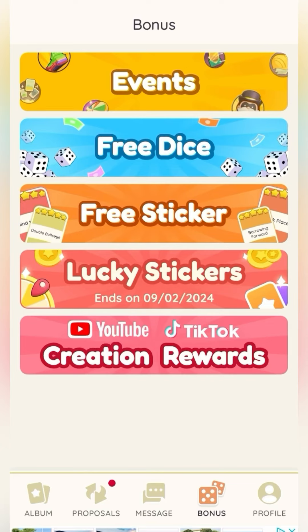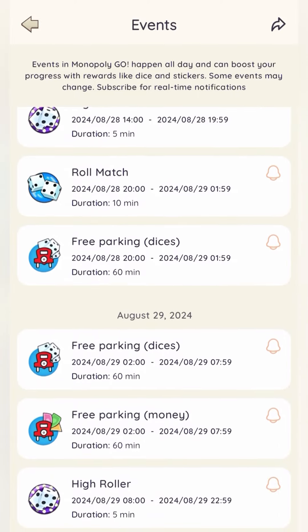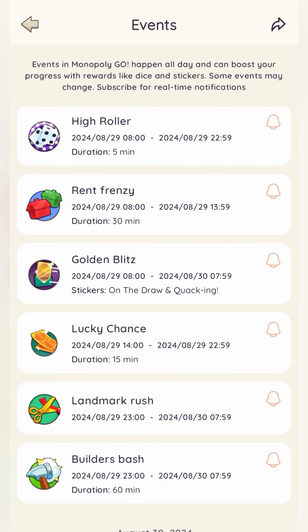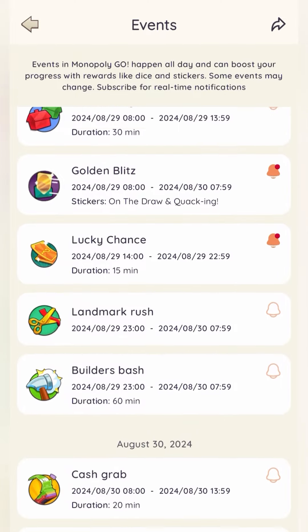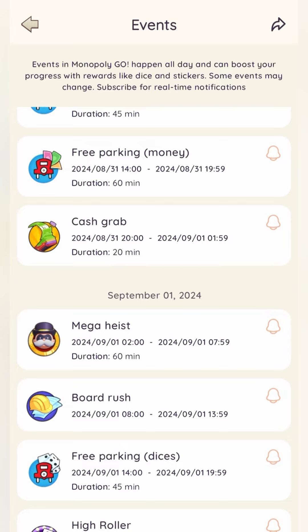The first tab is the events tab where you can find all upcoming events in your Monopoly Go game. It shows when each event starts, the date, and how long it lasts — great for strategizing how you're going to play and when to open your app. There's also a little bell on the right-hand side — as long as your notifications are turned on, hitting that will make the app remind you when those events begin so you don't miss out.